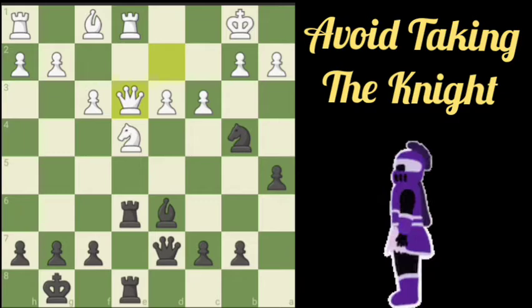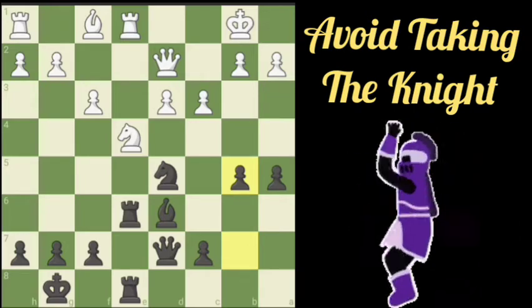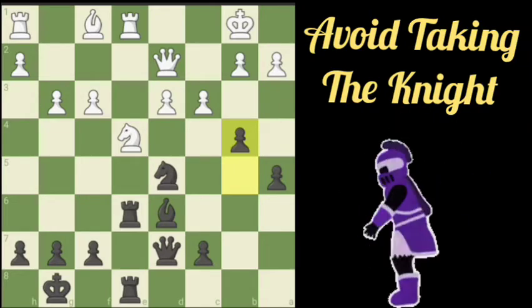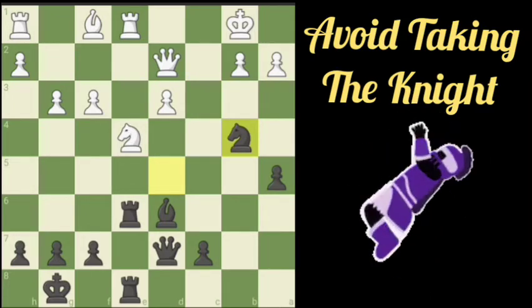Now our Knight's in trouble, so we're going to back it up, threatening the Queen. We're going to push the B pawn. White pushes his pawn, and we push the B pawn again. Now we're going to take with the Knight. We've got our Knight in a good position, and this is going to be very critical for later on.